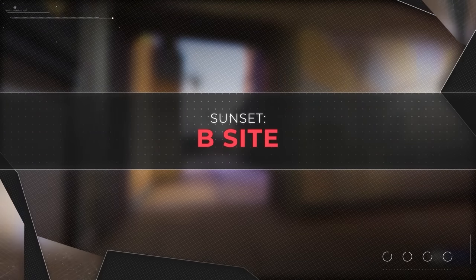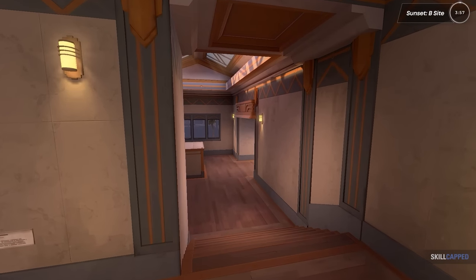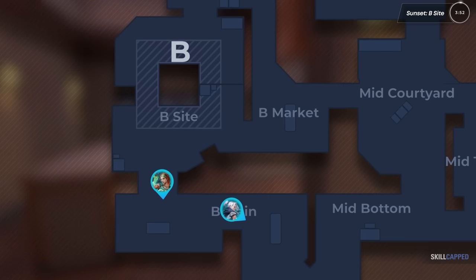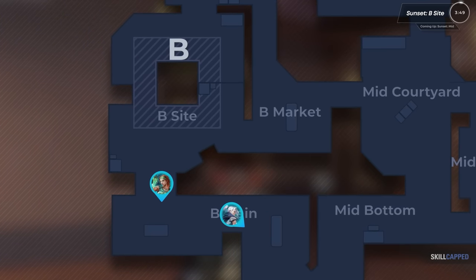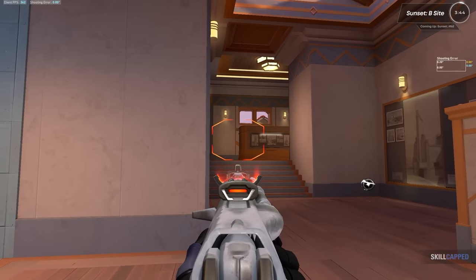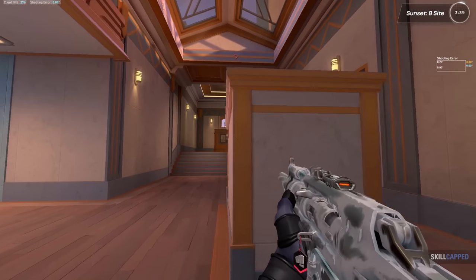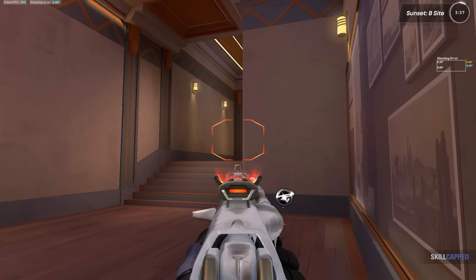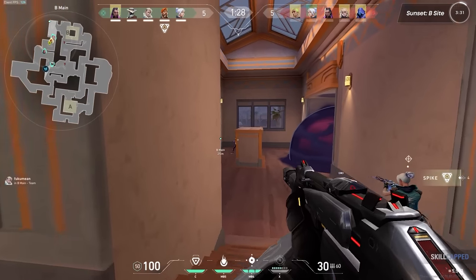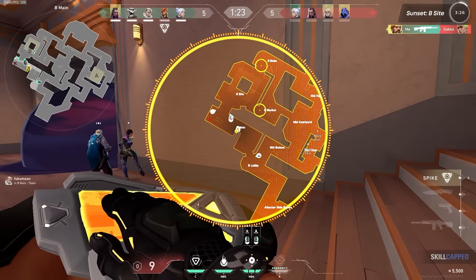Moving over towards B site. B main is actually pretty difficult for defenders to fight, due to the multiple angles that attackers can swing them from. In order to get a comfortable angle on B main, defenders need to push up pretty far and likely invest some form of info utility to have a duelist take the angle, which could prove to be pretty difficult. Defenders should be able to walk over towards the billboard for cover if they wanted to take a fight on attackers coming in here. But this isn't really a location with a ton of room, so if they're utility dumped in here, it could get pretty dicey. You might conclude this site's easy for the offense to take — however, that's not exactly the case.